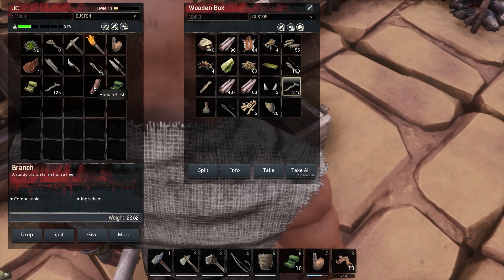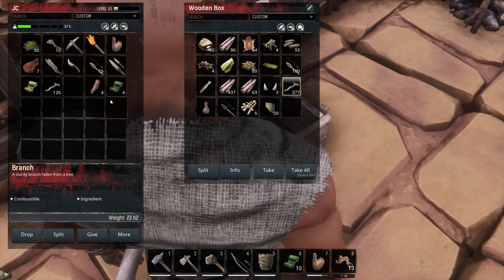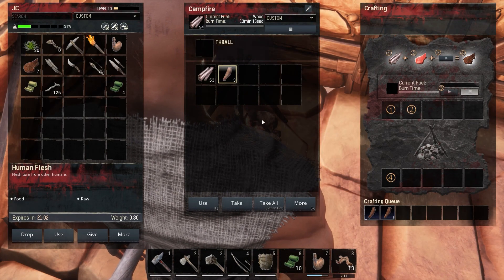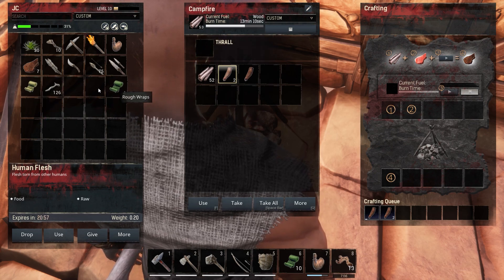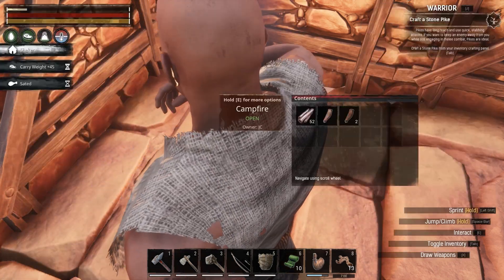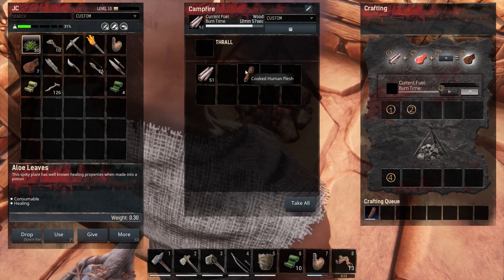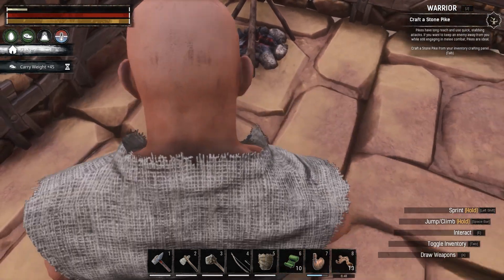Alright, 31 encumbered — okay we're into that. I feel like we should cook this human flesh and see what happens. Oh my god we're cooking up man meat! Oh baby — healing wraps and rough wraps, so that's a healing wrap. How are we looking on our health? Looking all right. I don't know if you ever need to rest in this game.